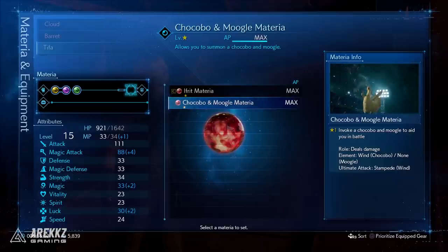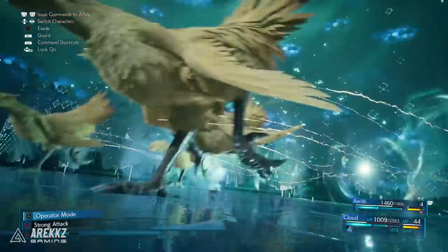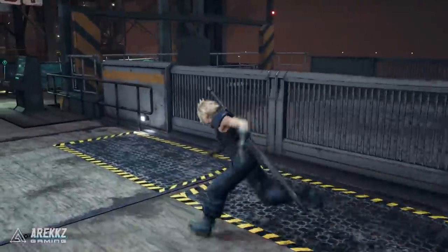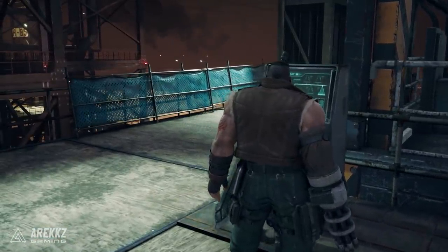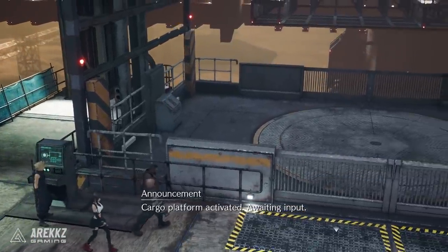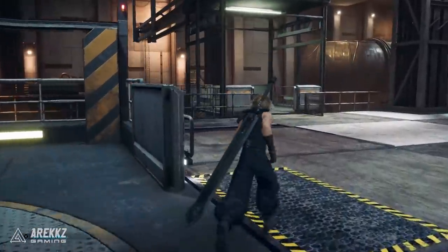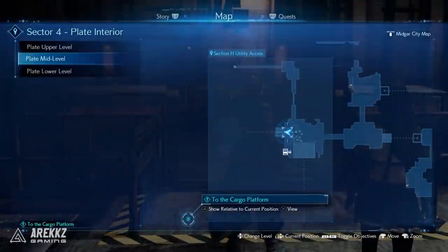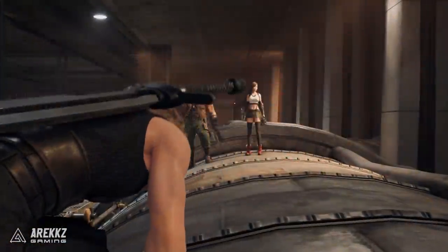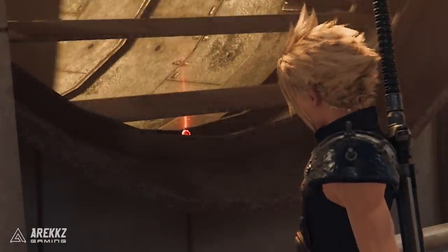Next up we have the Chocobo Moogle summon. You'll encounter this in Chapter 6 when you get to the point where you're heading to Reactor 5, working your way through the underbelly — a sort of warehouse area where you're moving different platforms around. You'll reach the final platform where you'd normally go up into the reactor, but before you leave, turn around and go left. There is a movable platform which will take you to the other side. You may remember crossing a pipe where a fan was blocking something and a teammate called out asking what was over there — that's actually the summon materia.